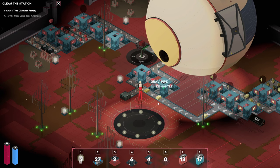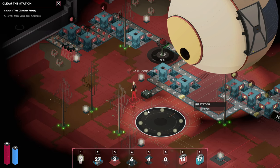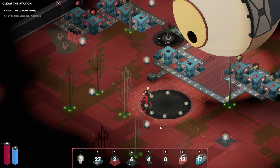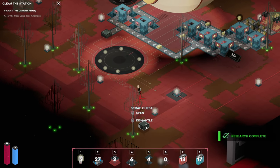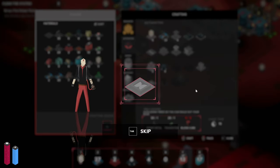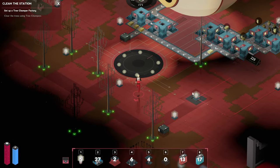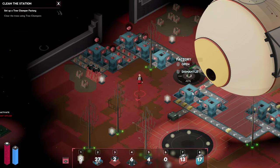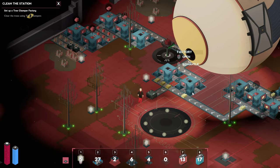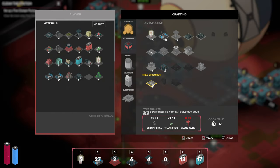We have almost all the boxes now, and here's the last one. We just need one transistor which should be here. Let's take you as well — here we go. Now we have to clean up this whole place. Could we automate that perhaps as well? How many pieces did you need? Scrap metal, transistors.